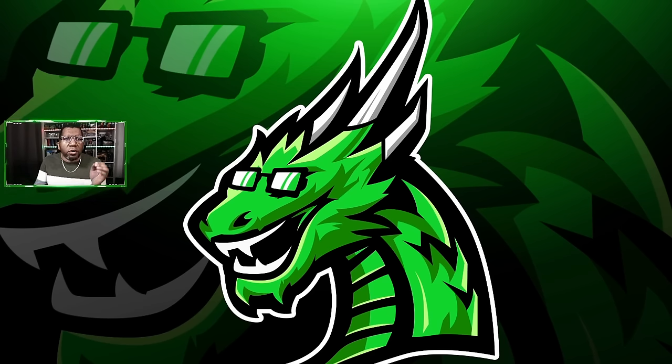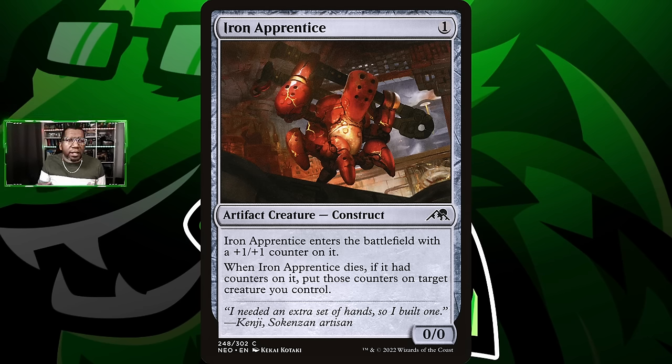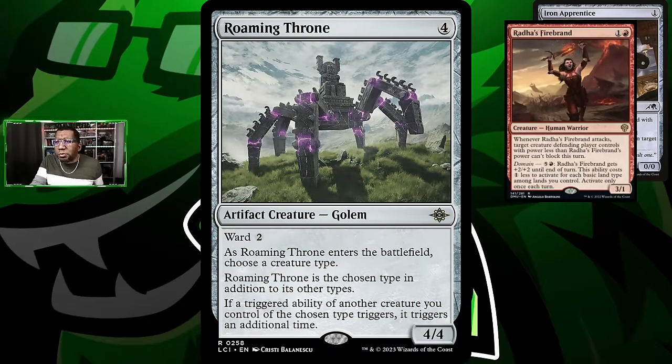So this is gonna start with Iron Apprentice. This is not gonna be a warrior obviously, but we are playing much around the +1/+1 counters theme, and this fits that perfectly. One of the warriors I want to look at that we haven't played much of in a very long time is Rata's Firebrand, mostly because we can cast it pretty easily. But if we get counters on it, then it becomes hard for your opponent to block with all kinds of things. And if we can double this ability up because of Roaming Throne, well, then attacks get a lot simpler. If you don't know what Roaming Throne is by now, you probably haven't been watching the channel because I think this is like the fifth or sixth deck we put it in.